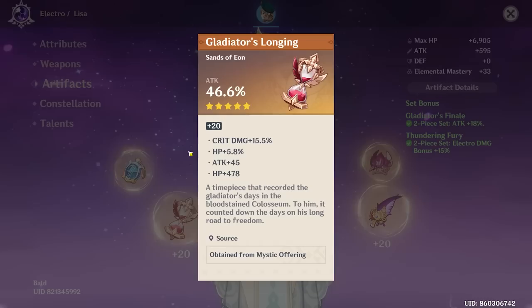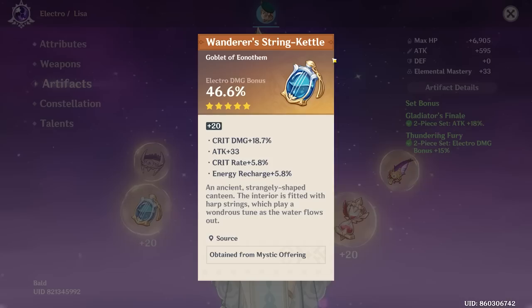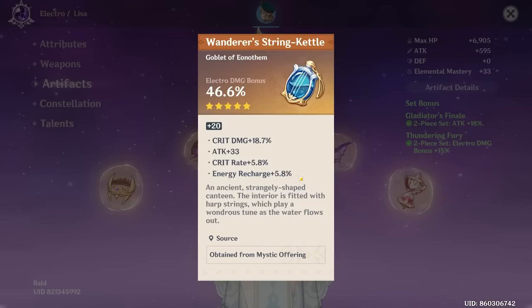We'll still look at your artifacts and give you an appropriate review. But yeah, the weapon is definitely going to bring it down a large increment. Let's see the artifacts — that's a tough one. It's not great. You have 15 crit damage and the rest of the stats are pretty dead. This is actually a pretty nice piece and it's on set too, if you wanted to go for that EM bonus.